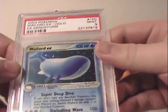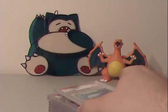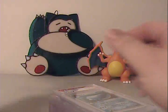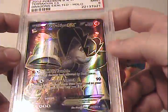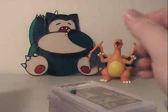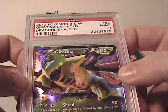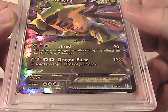Next he got a Mint 9 Wailord EX Sandstorm, followed up by a Near Mint 8 version of the same card. Then Trichon EX Mint 9 Full Art — nice card, I'm really big into modern Full Arts. Finished up with two cards left: Giratina EX at Mint 9, and to finish out strong, a second Giratina EX that came back as Gem Mint 10. Really nice cards.